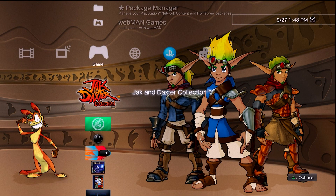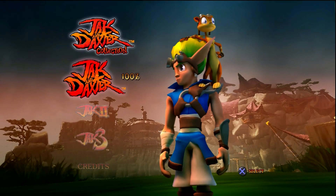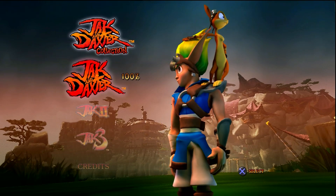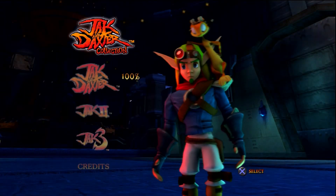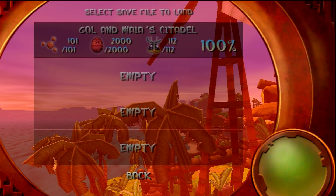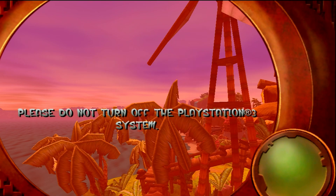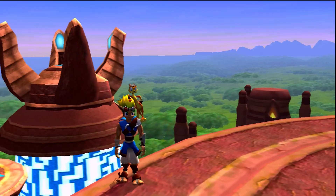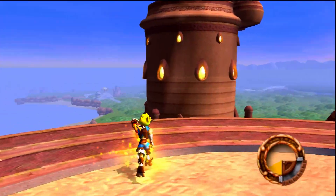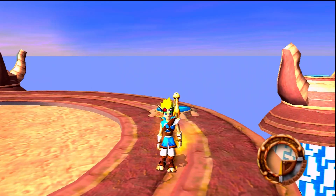The first one we can try is Jak and Daxter. I have the disc loaded in — before the save was brand new with zero percent, but you can already see the changes at the first menu where you select your game: the first Jak is set to 100 percent. Going into load game, we have a completely cleared 100% save which we downloaded online. I played no more than a minute on this console to get the game up and running, but as you can see everything is maxed out — we successfully downloaded and re-signed a 100% complete save.